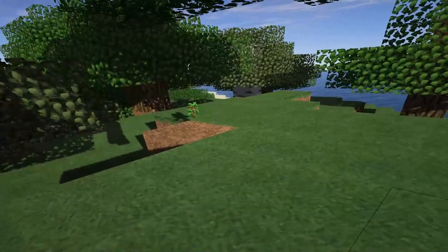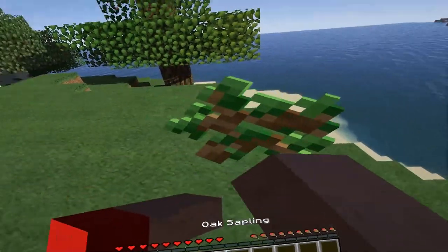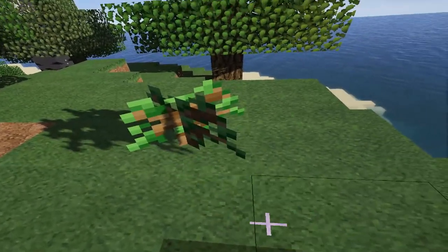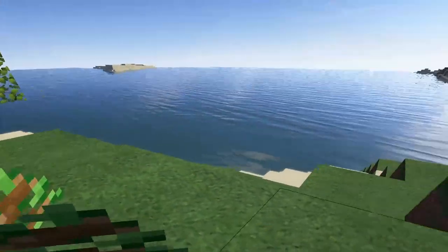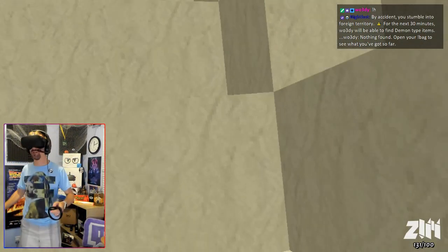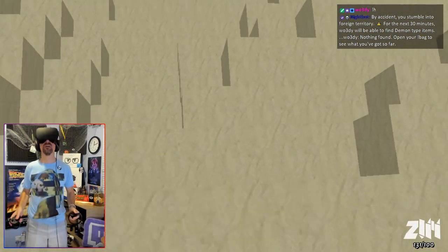Once you're up and running, the game can look very good. ViveCraft works very well — it's got, at this moment, very good hand controls and the ability to walk around. I actually use a mode where you disable auto jump and you physically jump in the room to get up and down blocks — very good exercise and a bit of fun, to be honest.